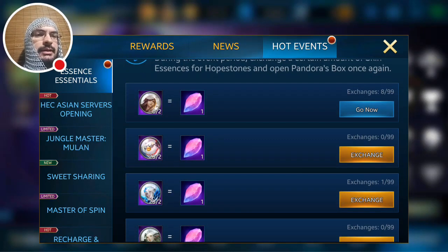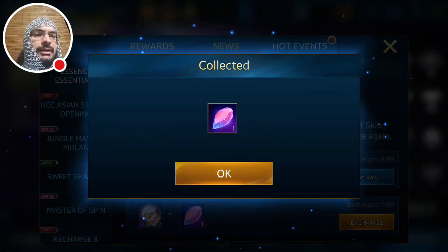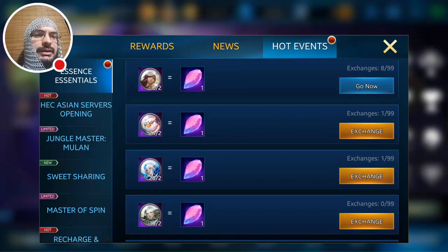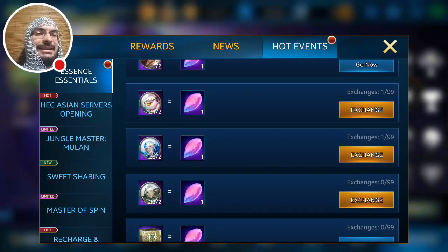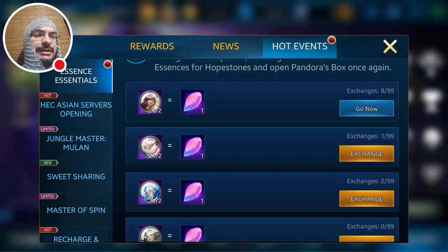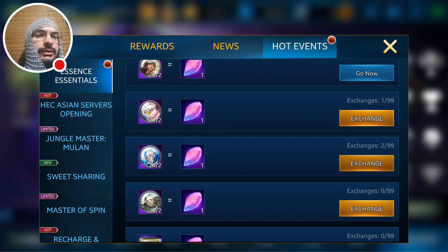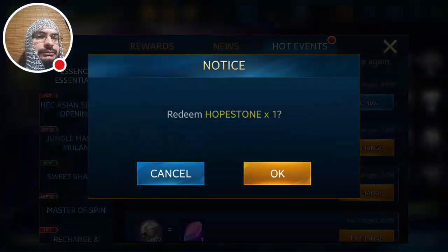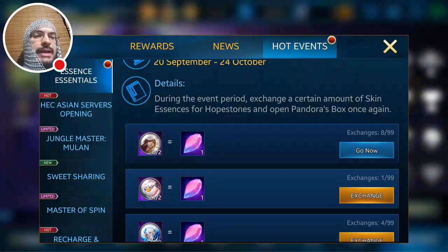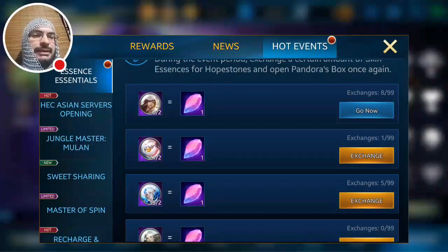Oh shoot — oh oh oh guys, that was horrible. I just accidentally exchanged Glam Chick essences — so now we need 19 for Glam Chick. I'm 39 away from 40 and I hit exchange all — that would be so bad. I wish the game would give you the exchange-all option only if you already had the skin — that would be better.